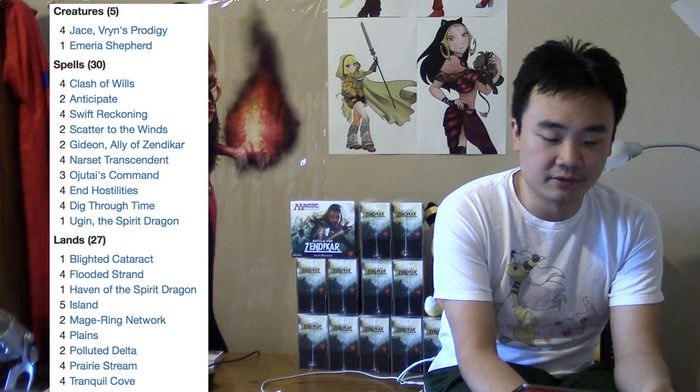Your lands are very interesting to you — you have 27 of them, so it's a 62-card deck. You have a Blighted Cataract, a Flooded Strand, a Haven of the Spirit Dragon, five Islands, two Mage-Ring Networks, four Plains, two Polluted Delta, four Prairies, and four Tranquil Cove. So you're very much blue-white.